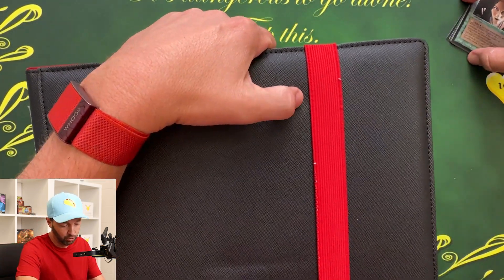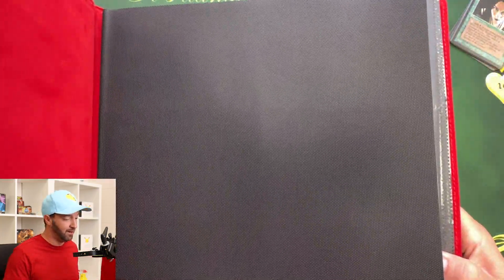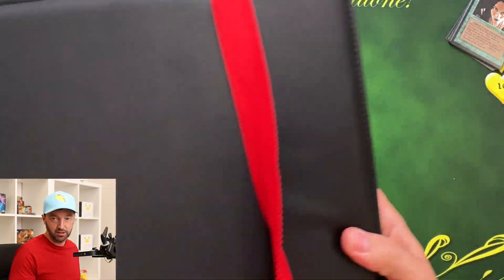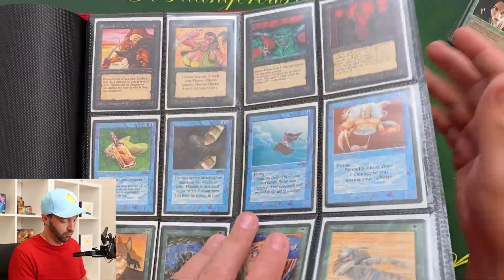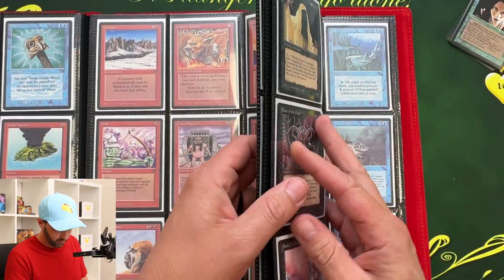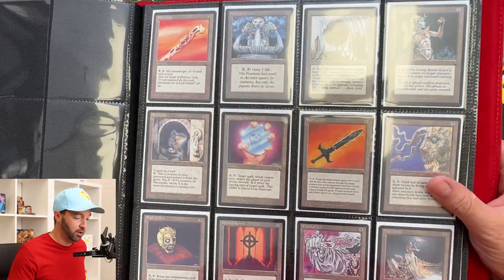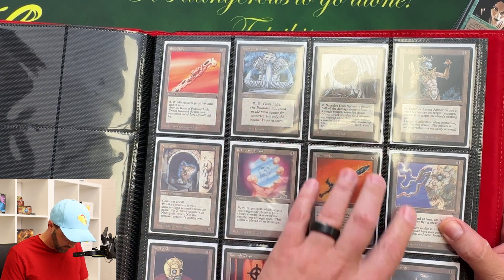I'm hyped on Diabolic Machine — I don't believe I have that. We're about to find out. A lot of people are saying you don't even know what you have. I don't keep track of my Dark. Every time I see anyone else upload a video I watch it, so I'm always seeing other cards. Alright, we're at the Dark section. No Diabolic Machine. Bone Flute, Fountain of Youth, Dark Sphere, Living Armor.